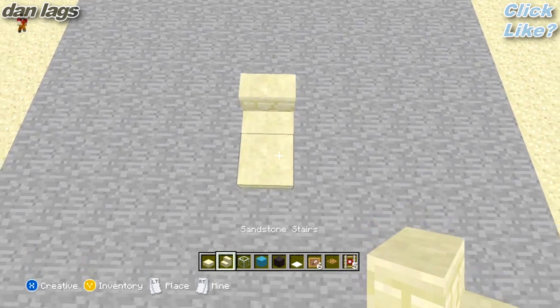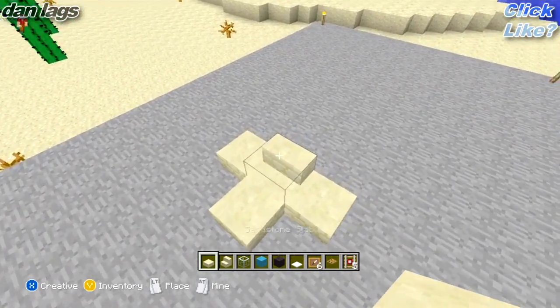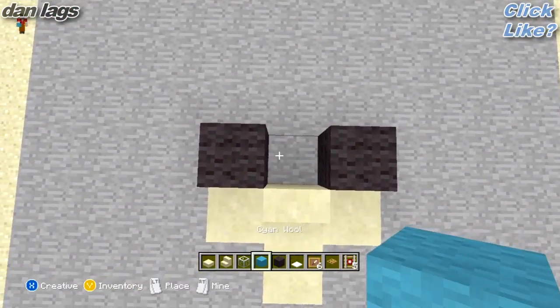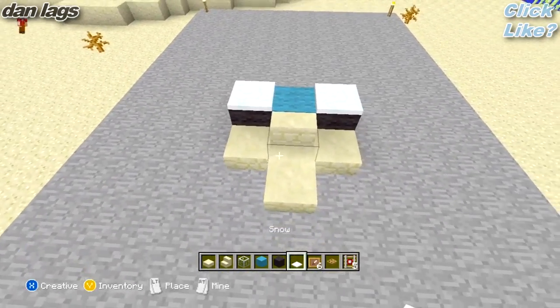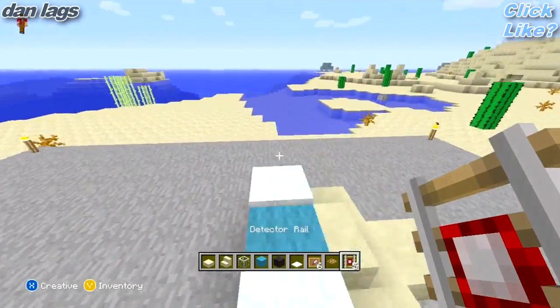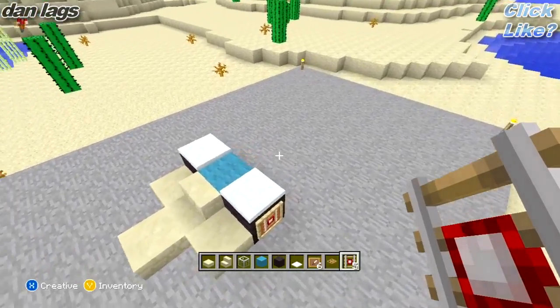I'm going to place a slab first off. The next thing I'm going to do is place a stair right behind that, so we have a slab and a stair. On both sides of the stair, I'm going to place another slab. Then behind the slab, I'm going to place black wool on both sides, and then a cyan wool between those two. I'm going to place snow on top of the black wool to represent the tires, item frames on each side of the tires, and then a detector rail on top. So right off the bat, we have the front of the car.